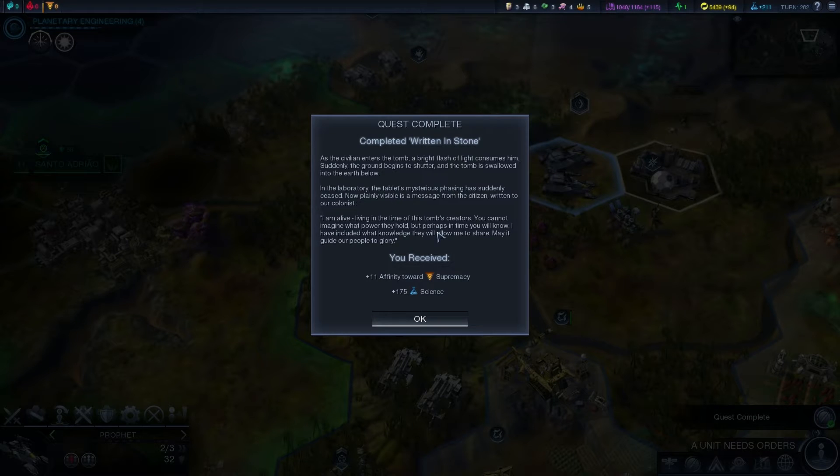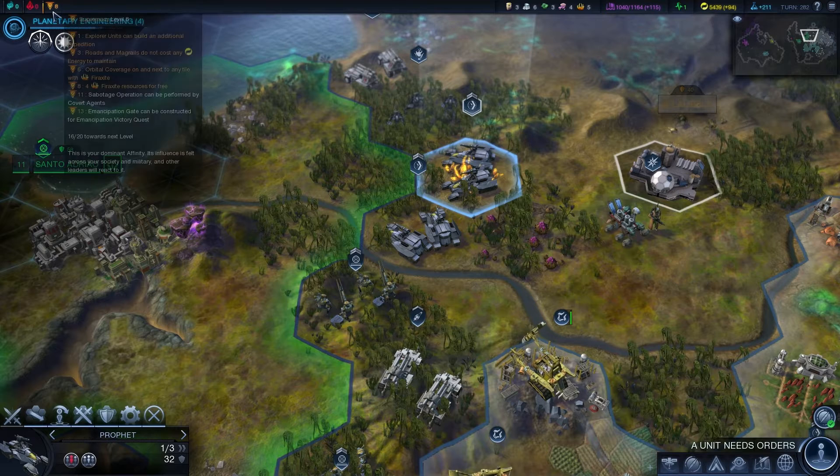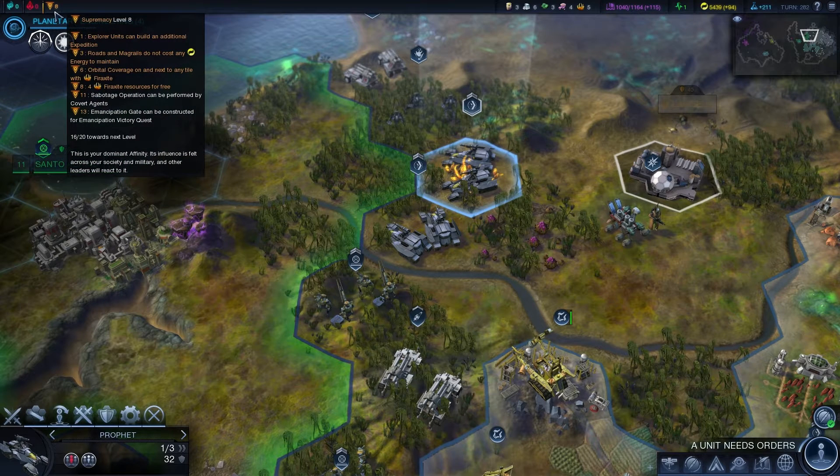As the civilian enters the tomb a bright flash of light consumes him. Suddenly the ground begins to shudder and the tomb is swallowed into the earth below. In the laboratory the tablet's mysterious phasing has suddenly ceased — now plainly visible is a message: 'I am alive, living in the time of this tomb's creators. You cannot imagine what power they hold, but perhaps in time you will know. I have included what knowledge they will allow me to share — may it guide our people to glory.' Too cool — we just got another ticket of Supremacy.